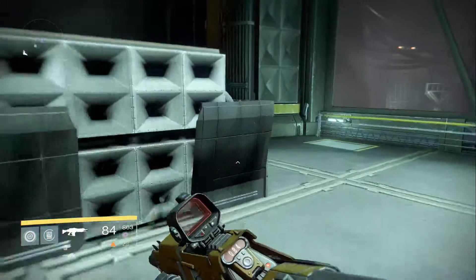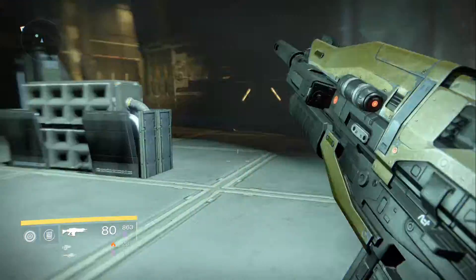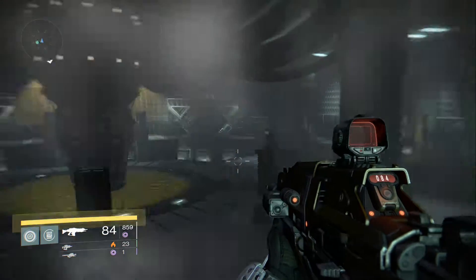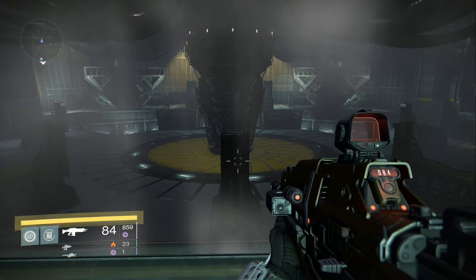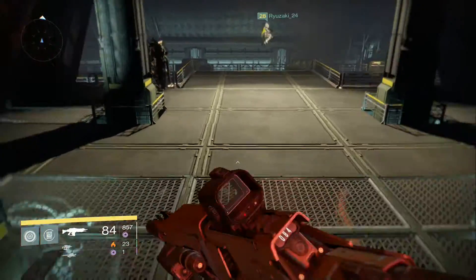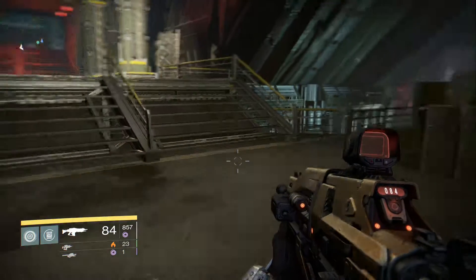We've got two doors, left and right. My guess is door number one for getting to one side and door number two for getting here. It'll be pretty interesting. Notice there's no cover, no place for camping, no place for dropping off into a cliff — this is the main boss area. Basically, this is the Seraph Vault and I don't know what Destiny is thinking next, because Destiny does really strange things.